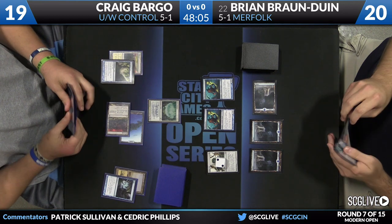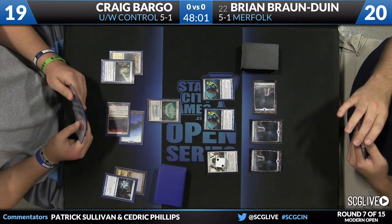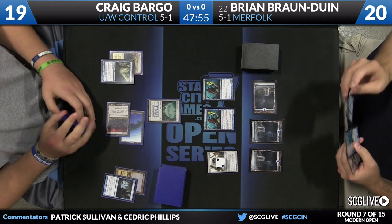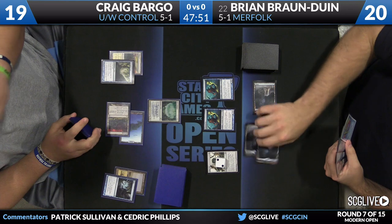I think the big issue now is just a lack of white mana. When someone plays a call like Tectonic Edge there with no need to do it right now, it usually signifies that they're out of lands and have no white mana. So I think Bargo is just on the hunt here for white to start unlocking his hand.